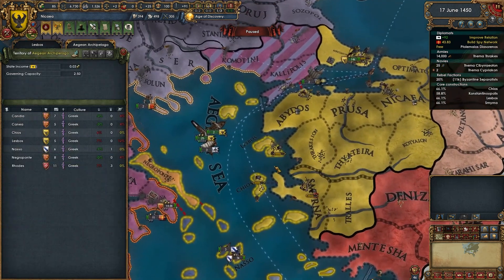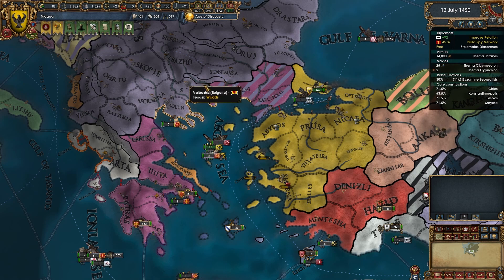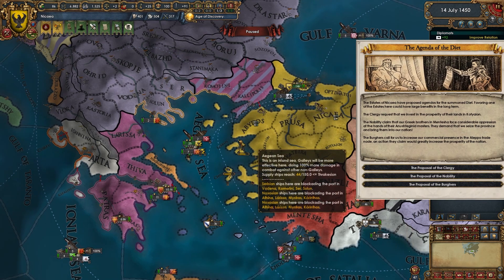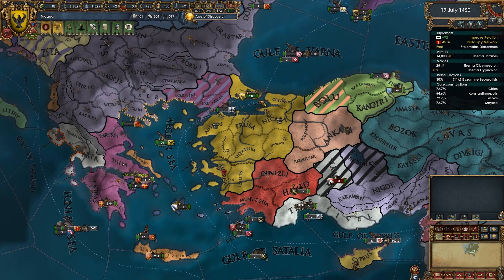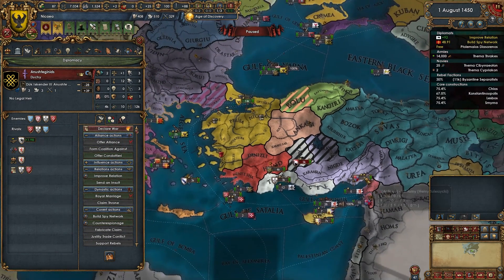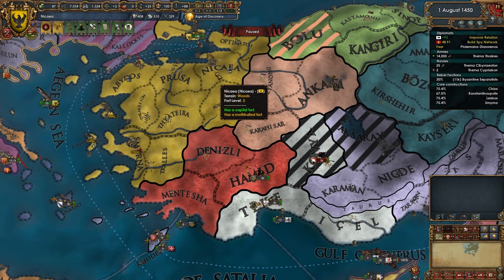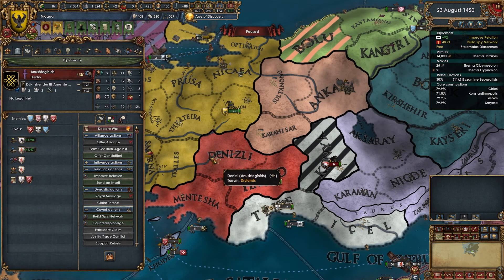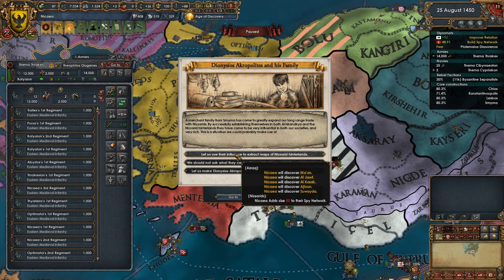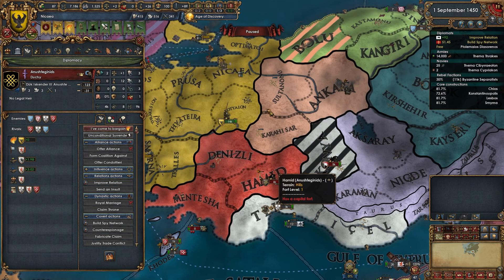Luckily this isn't considered part of this area so our prosperity will continue going up slowly but surely. Mentisha is allied to Celia — that's fine. If we're going to have Byzantine separatists, we'll have them — nothing I can really do about it. Let's attack these guys — I can separate peace them. They're Coptic Armenians — very cool. Let's declare war, we have claims on all three provinces and their ally isn't even going to join — best case scenario.